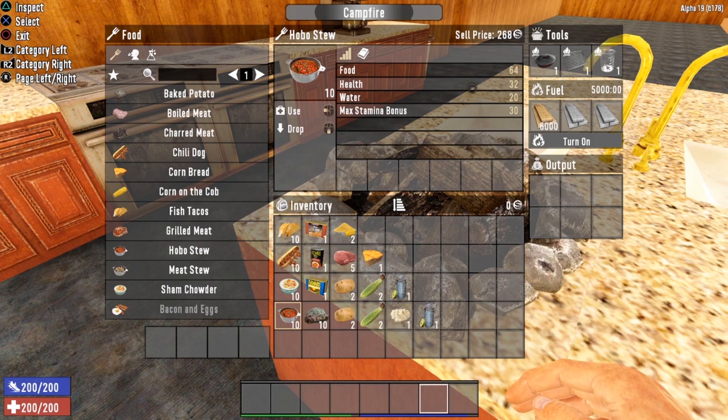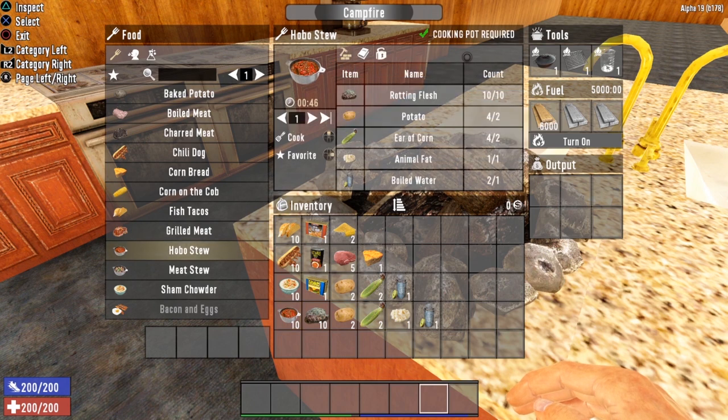The last recipe at level three is Hobo Stew. Hobo Stew gives you 64 food, 32 health, 20 water, and a max stamina bonus of 30. To cook it, you need a cooking pot, ten rotting flesh, two potatoes, two ears of corn, one animal fat, and one boiled water. The Hobo Stew recipe is not too terrible — if you can get past the fact that you're eating rotting flesh. Personally, I like to keep the rotting flesh to make farm plots for growing vegetables, but if you want to make some nasty stew, go right ahead.